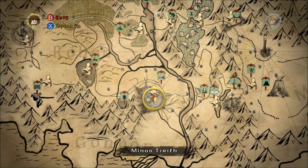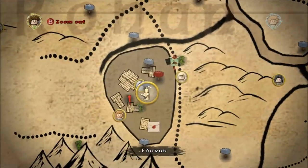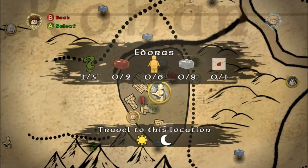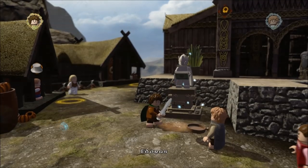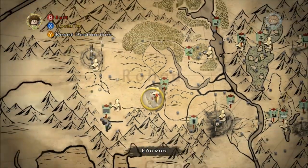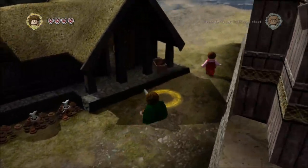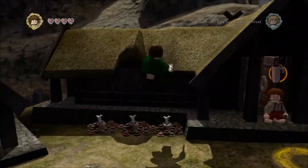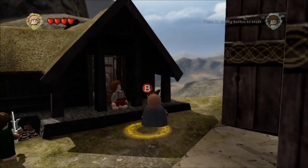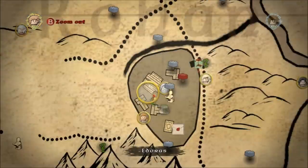We're going to go from Minas Tirith, having just finished the game, to Edoras — I'm going to say Edoras. Fast travel there, and the ent draught is just here to drop off. To access this quest you need to activate these flowers with Sam first — there are three flowers to grow. When you've grown those the door will open, and this character will come out and say he wants a drink from Ents. But he gives you a silver brick, so that's great.